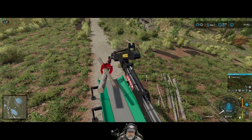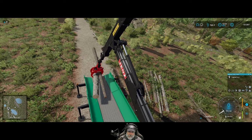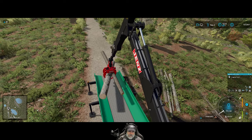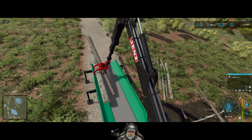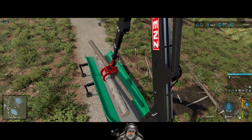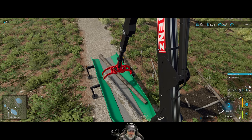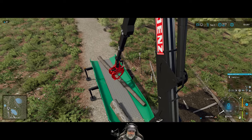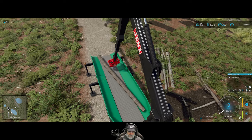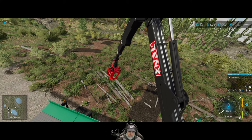What I think is probably going to work better here is if I just use the front loader instead of the crane to load this. It's a nice idea but it's just very glitchy. Let's see if we can at least get one successful load — pull those in, there we go, now let's open them. Hey, look at that! Come on, get in there, there you go! That wasn't terrible — it wasn't smooth as a baby's butt but it wasn't terrible either.